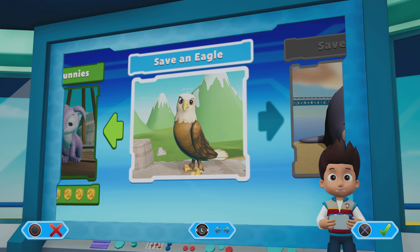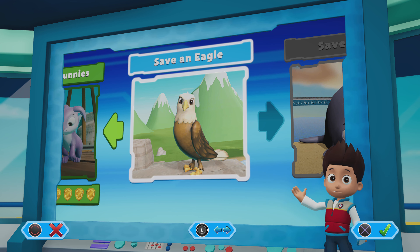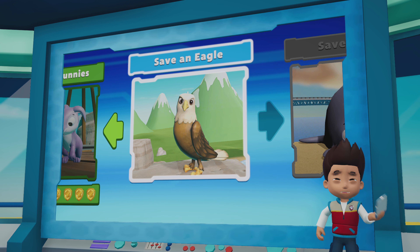We've got a new mission! Save an eagle. Use the left stick to move between missions, and press the X button to play. Paw Patrol to the lookout!